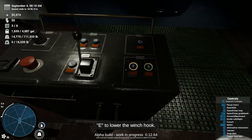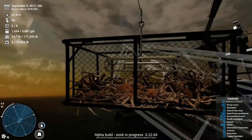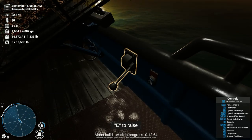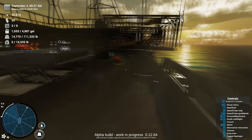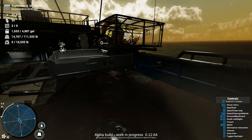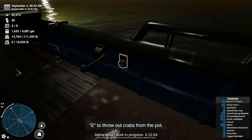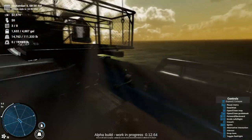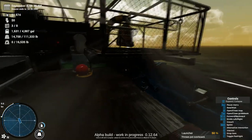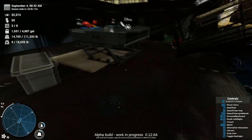Okay, let's go ahead and lower the winch hook, hook it in here, put it on the launcher. Now you've got to raise this up a little bit, otherwise you can't get that table underneath there. Then you just move the table forward. Open up the pot itself, and then you toss the crabs out. There they go. Then move it back, close this, and I'm going to move it back down so that it doesn't fall off into the water, which could be really bad.